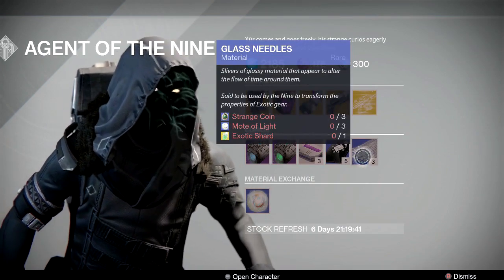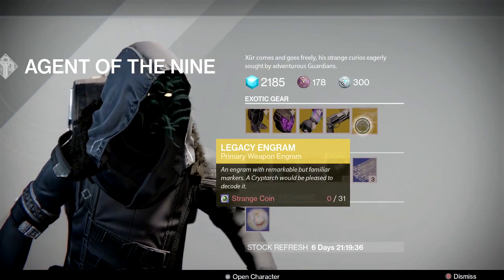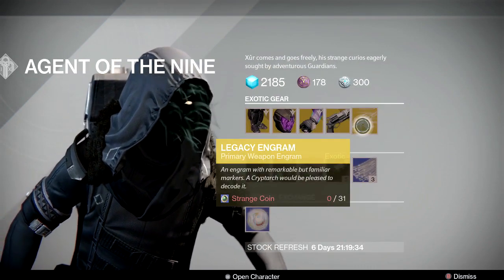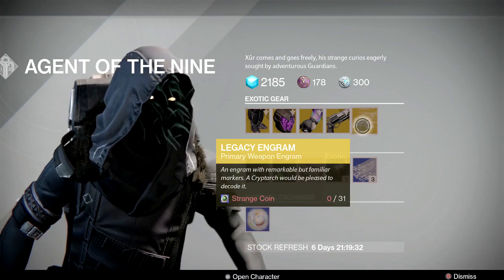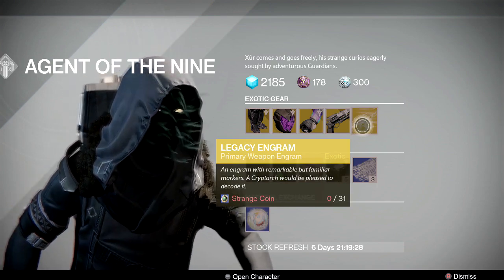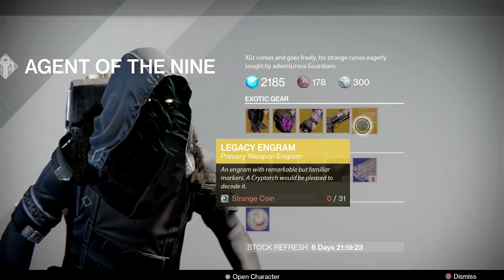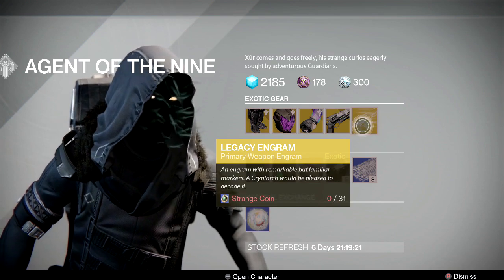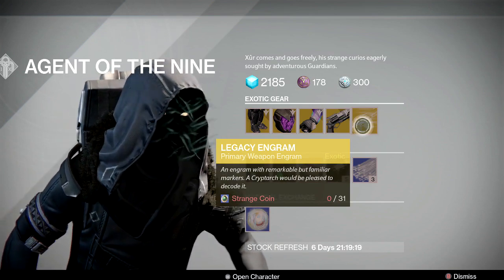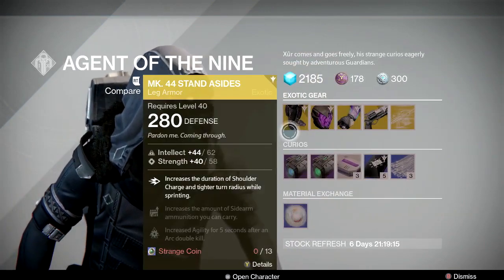Three Motes of Light and one Molniya — this is always the same. And then for the Legacy Engram, he has a primary weapon. If you need a year one exotic primary weapon, this will probably give you what you need, but it is 31 strange coins and it drops at 170 attack. Don't expect to get anything at year two levels, and you can't infuse them up. This is a year one item, just for those that want to complete their collection.